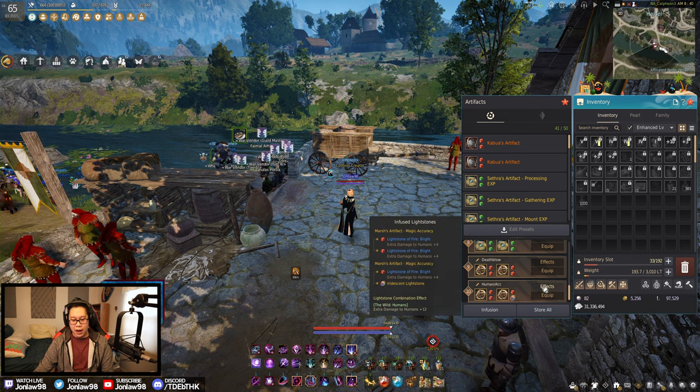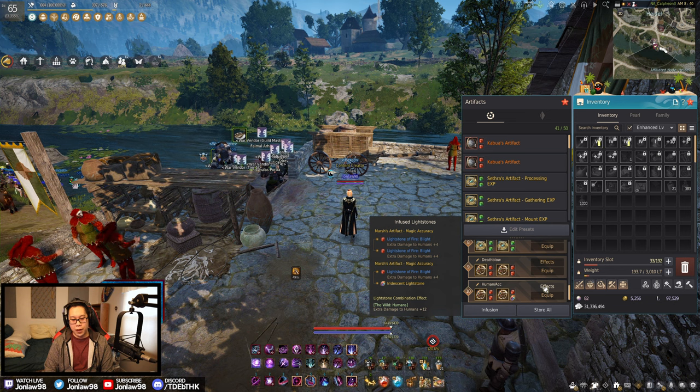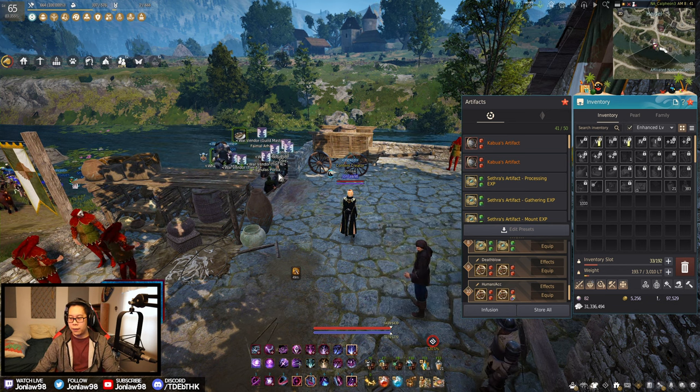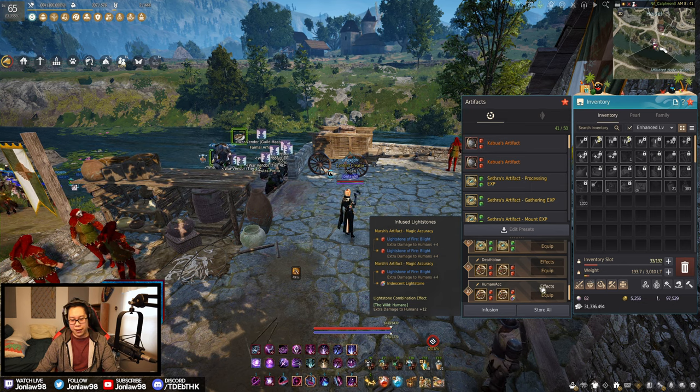For PvP, I have straight accuracy artifacts because you need it, and then straight human damage — plus 24 human damage — which I think is pretty nice. It is expensive though — about 1 billion per Blight crystal plus another 700 million for the Iridescent.